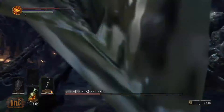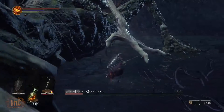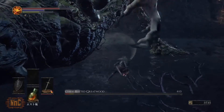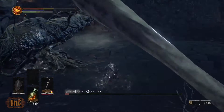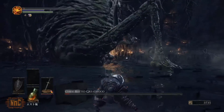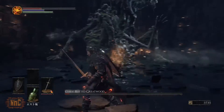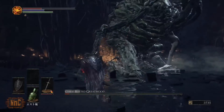Sometimes you'll do enough damage to stun the Curse-Rotted Greatwood, which will open up his hand for attack, which is very vulnerable on the front side. But make sure to watch out once the stun is over, because that hand can damage you a lot, and it has a huge damage radius — as you can see it almost killed me here. Luckily, you can get away from the boss, and he is super slow, so you'll have time to heal.